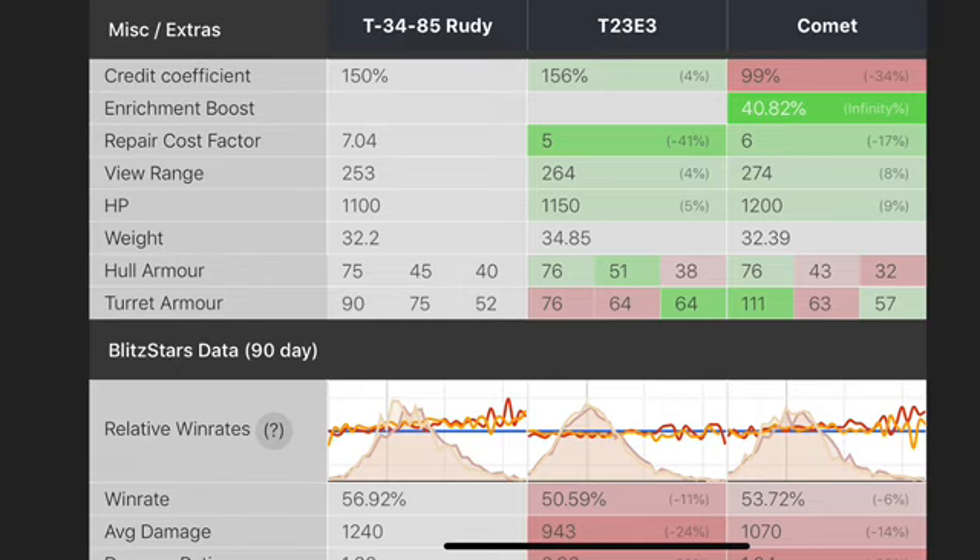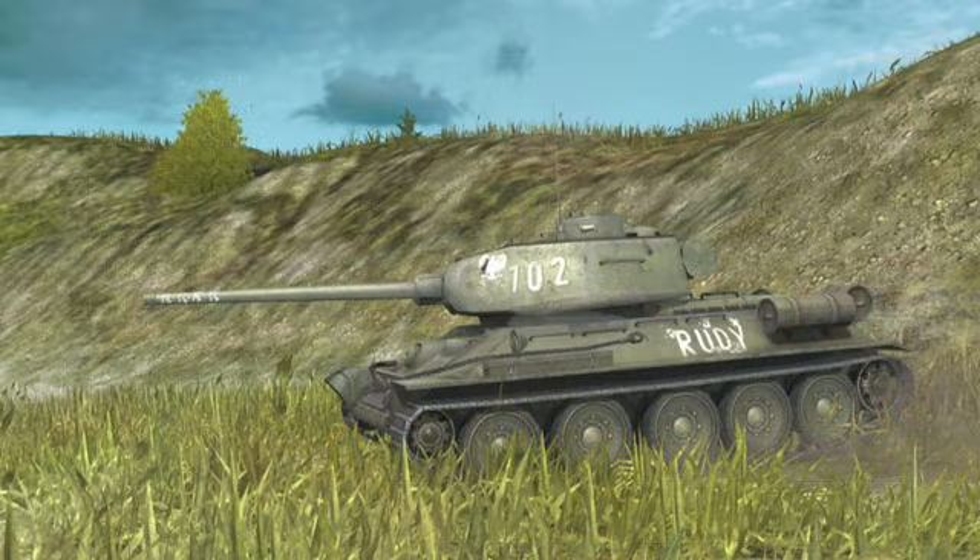DPM, view range — the Comet is better. I also forgot to mention that turret armor is also a lot better on the Comet. I know the Comet is maybe a bit OP compared to a lot of tier sevens, but this is how I approach my purchasing decisions.